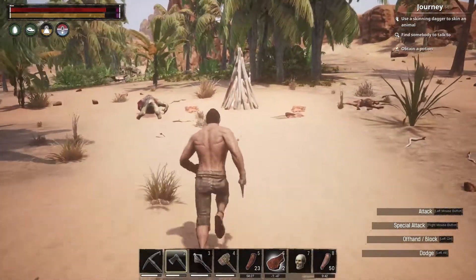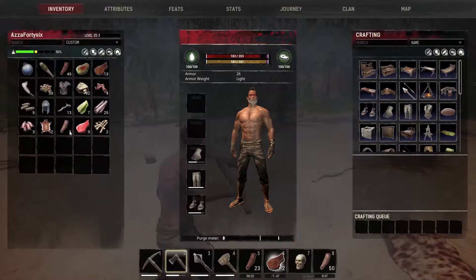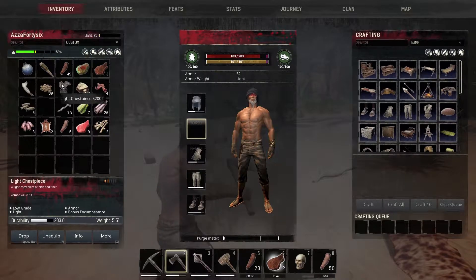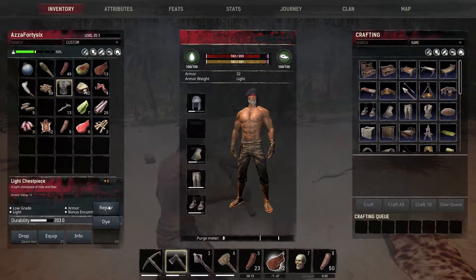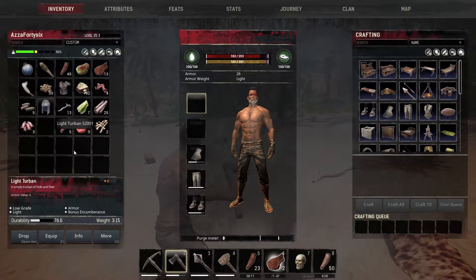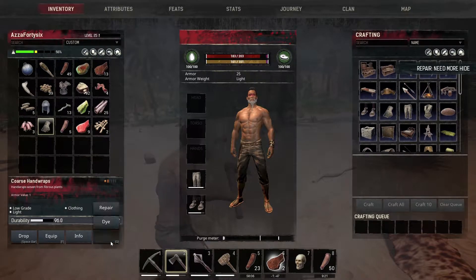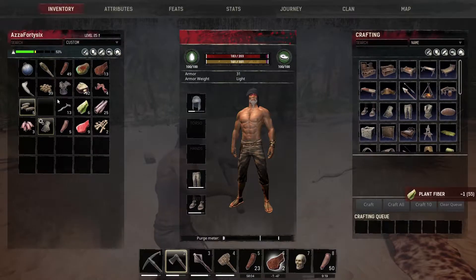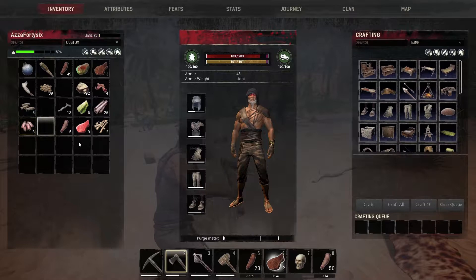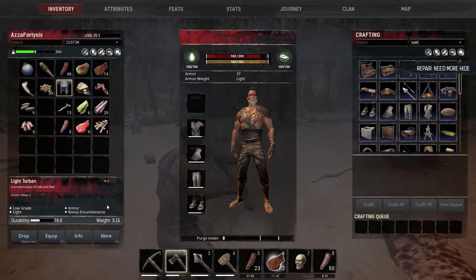There's more dead bodies everywhere — that guy was just going ham. This guy's repaired, this guy's repaired — not fully though. Can we repair it fully? It appears that the more hide you put in, the more it gets repaired. Like you can repair it a tiny bit with a tiny bit of hide, but you can put more into it. This guy needs a lot more repair — we need more hide.